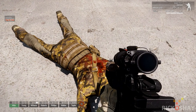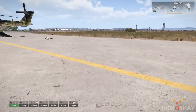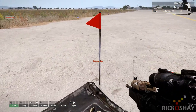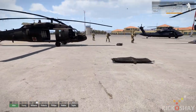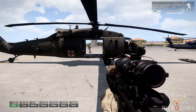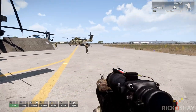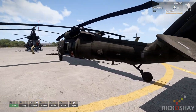Roger — medivac inbound to your position, ETA 2 mikes. It spawns the chopper in at about three kilometers away in some random direction. The default chopper is this RHS chopper.